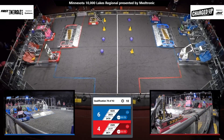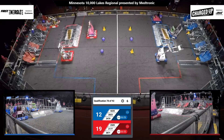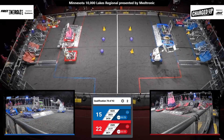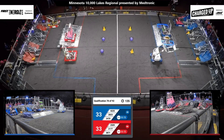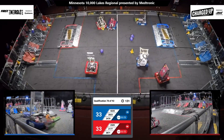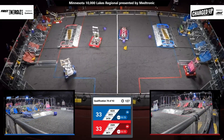Robots are acting on pre-programmed settings for the first 15 seconds of the match. 28-23 making its way up on the charge station. They are docked and engaged — that's worth 12 points. Both alliances are tied at 33 points as drivers now are at the controls of their robots.